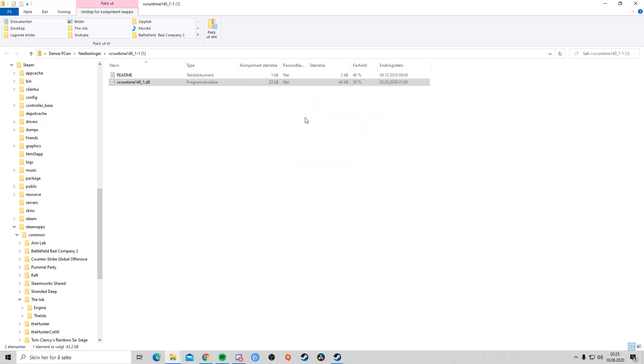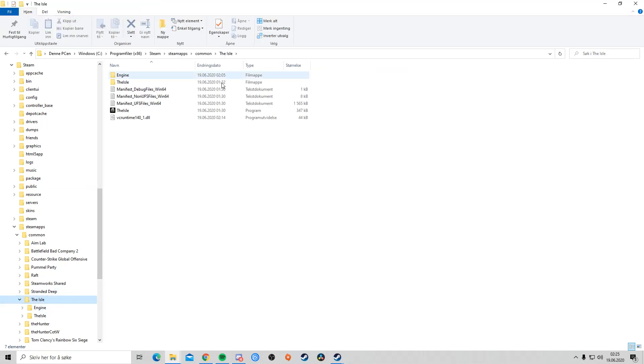I already have it but let's say I dragged it. Then I have it over here — that's the DLL file. What you want to do after that is drag the file on top of The Isle and it should help start the game.